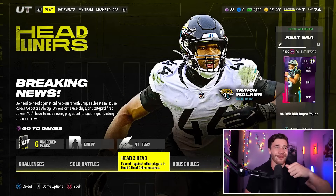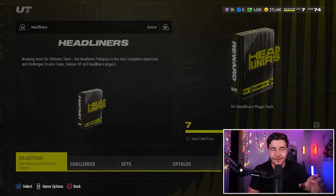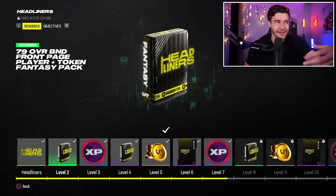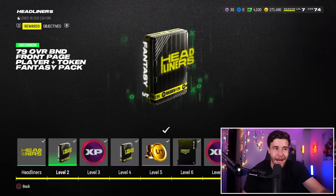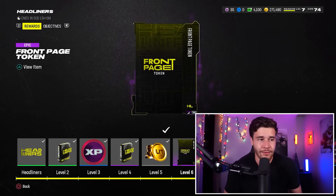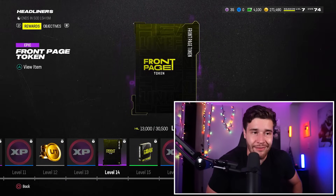Moving on, let's talk about something you're going to get even earlier than the 84 plus overall packs — that's actually going to be the front page player. When you go to the headliner field pass and you go to objectives, at level number one, you're going to get a front page player fantasy pack. It's a 79 overall BND front page player plus token fantasy pack. The way this pack works is pretty simple: you pick a 79 overall player, and then as you get more and more of these front page tokens — like at level six and level ten — the player will upgrade to an 85 overall. So that's a free 85.